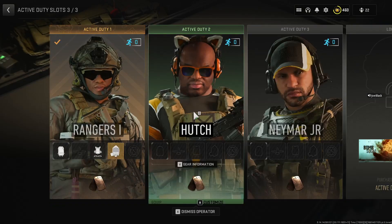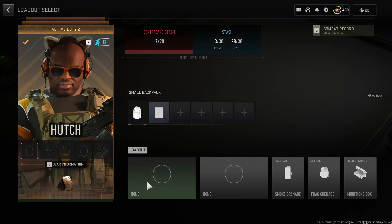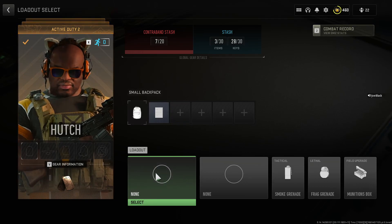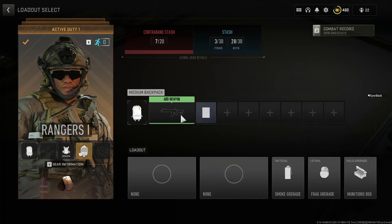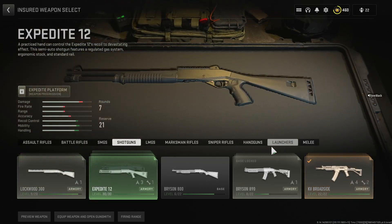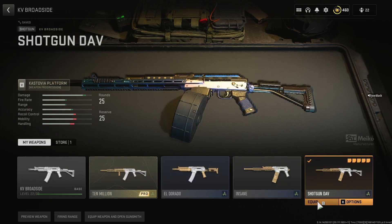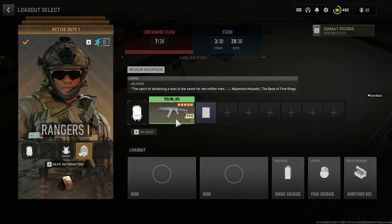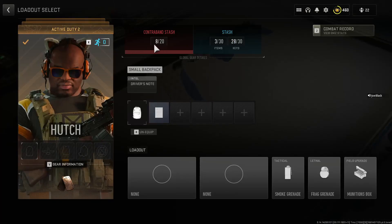Swap the operator to the small backpack and now you see seven. Just keep doing this and you can add other weapons too. Go back to the medium backpack operator, add a weapon — let's say you want to add shotguns. Add your shotgun, equip it, change the operator to the small backpack, and now it's at eight.